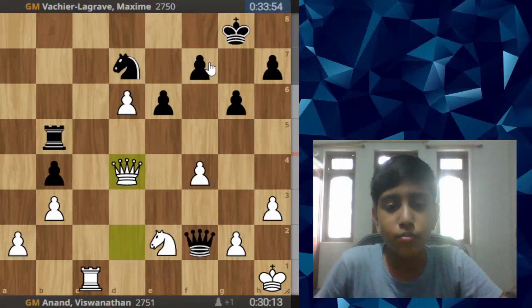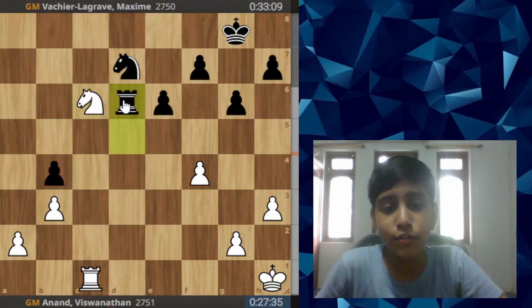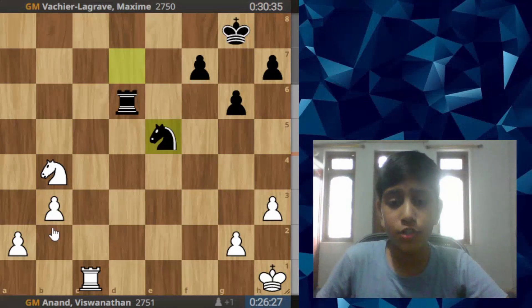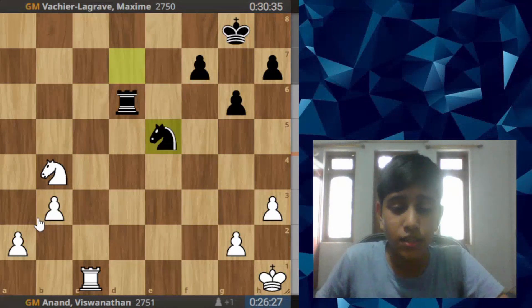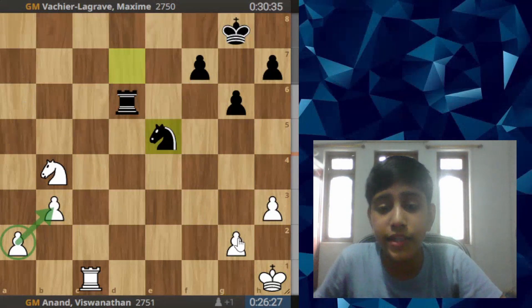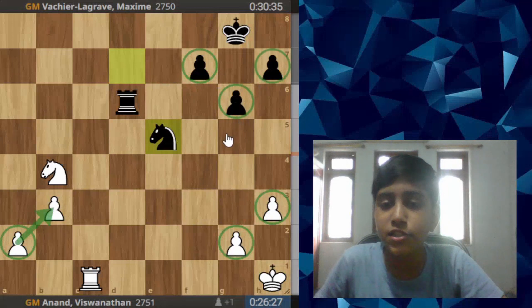If black defends the checkmate threat, the move is rook takes a-pawn, and after king takes, queen h8 is mate. So black trades the queens. Here black plays rook d5, which looks like he'll get the pawn, but white goes to capture the b4 pawn. Black trades one of the pawns. Now evaluating the position: white is a pawn up and has two passed pawns on the queenside.